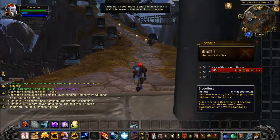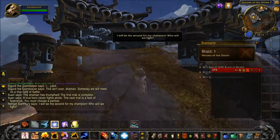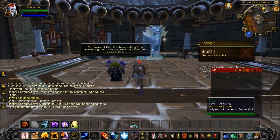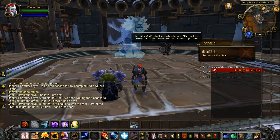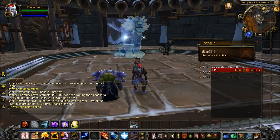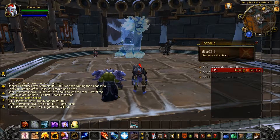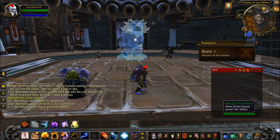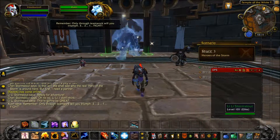There's no second trial? I believe I am next. Stormstout? Ha — I've been waiting for a chance to get you into the arena, take you down a peg or two. We shall see who the real hero of the storm is. But first I need a partner — ready for adventure. Oh no, Lily. Chen and his niece are going to fight me and Wagar in battle. Two pandas versus an orc and a troll — this is going to be interesting.